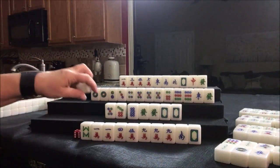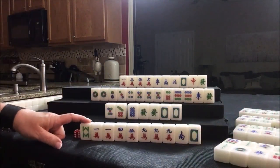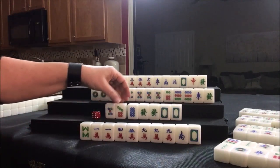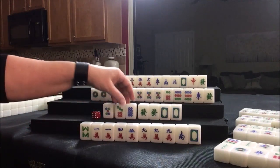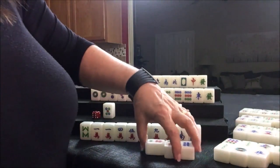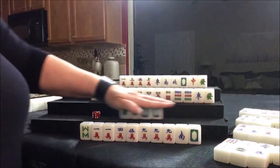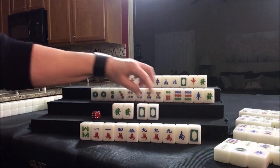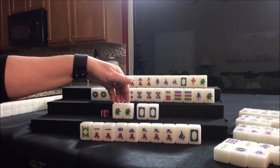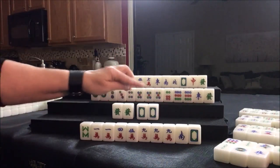Six dot drawn. I could have thrown that eight bam either way. We're going to go ahead and chow — it really doesn't matter which one, we'll just chow here. And we will discard the five dot. This player is ready to win on a green dragon or a white dragon, which is nice because they both will bring score. If we pung with the green or with the white, leaving a pair of either, that's still going to be a fawn for any pung of dragons.